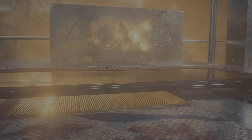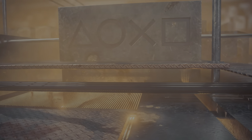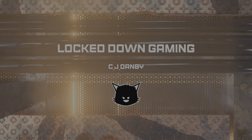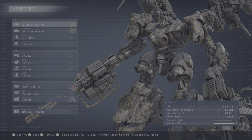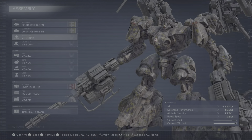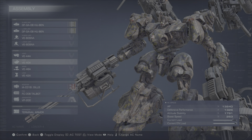Hi guys, welcome back to Lockdown Gaming. This is the Armored Core 6 CELL 240 guide and build. I'm sticking with the two Gatling guns up front, and then using the two stun needle launchers that you get after the ice worm fight. I'm sticking with the bipedal build here.